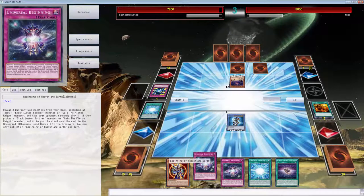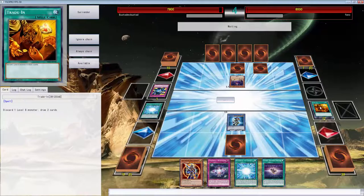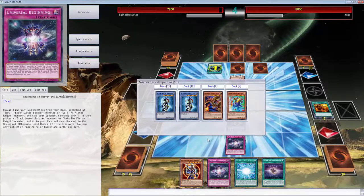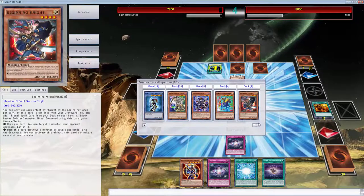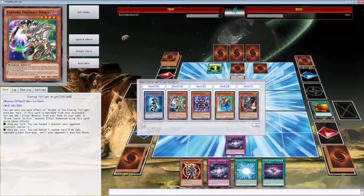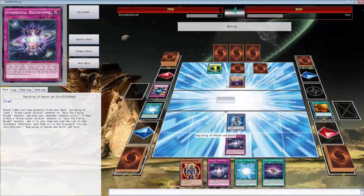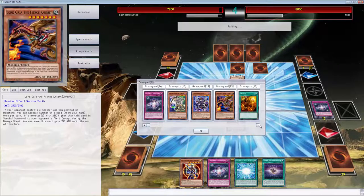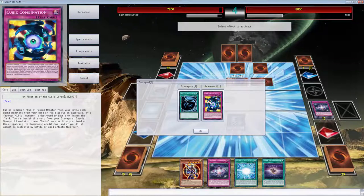We can summon BLS and banish it but I don't think that does anything. We do Trade-In on BLS - let's do it twice. Scrap Iron Scarecrow - are you kidding me? But it's once per turn right? Let's see what our opponent can do. He's forcing me with Universal Beginning - I love this card. Let's add Gaia or the Envoy. We have Dark Sage which adds a ritual monster from your deck to your hand. We have multiple Lights - hopefully he doesn't pick right. He doesn't - yay!